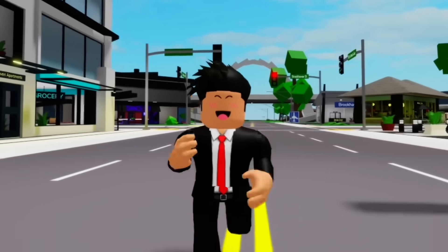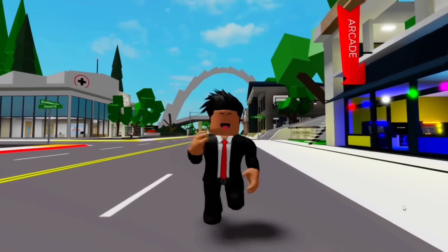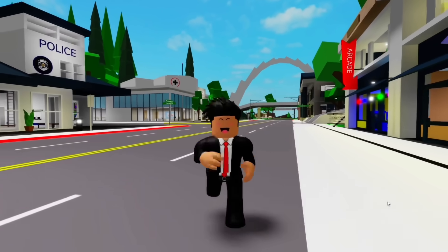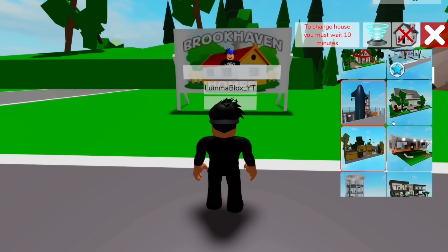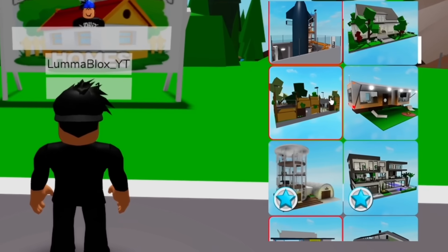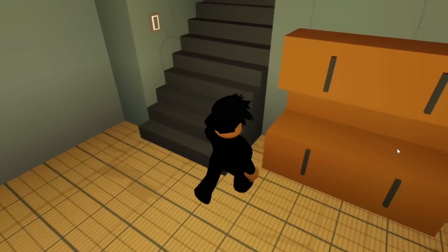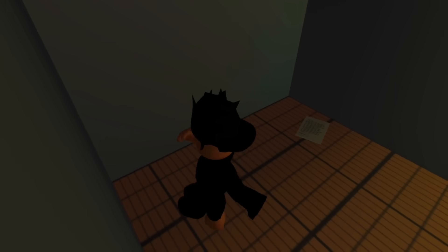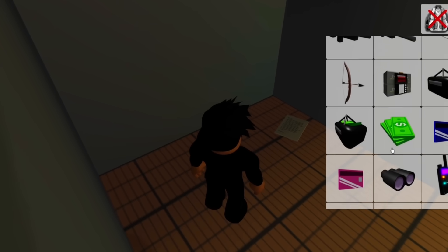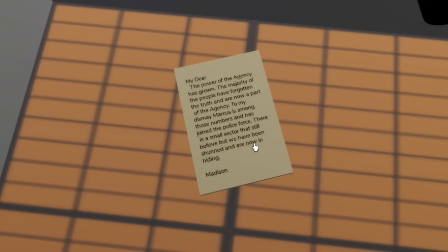As a lot of you guys know, there's a ton of weird and creepy notes hidden around Brookhaven. Some of them reveal creepy secrets and some of them reveal weird stuff about the agency. One of the easiest notes to find is in this RP house right here. All we need to do is run downstairs and make ourselves super small, then run into the staircase and you'll see a hidden note left by Madison. She's talking about the agency's power growing — maybe this was written a while ago before the agency was super powerful like it is today.